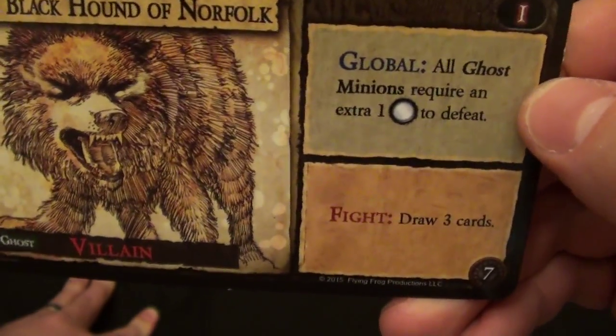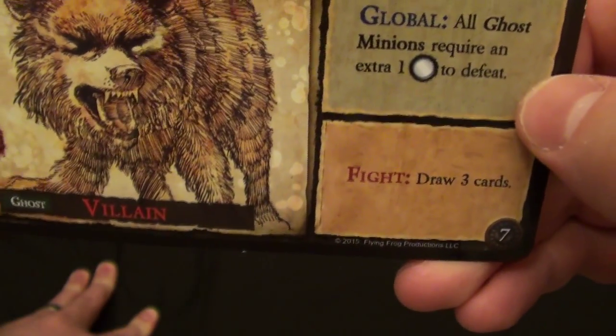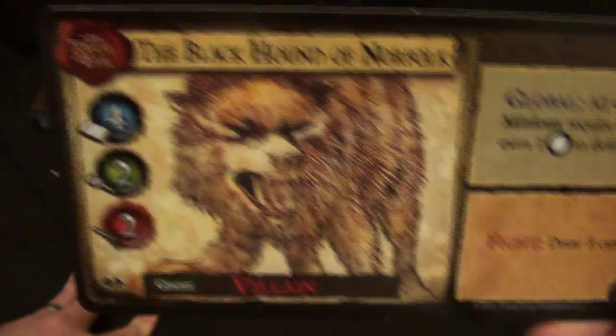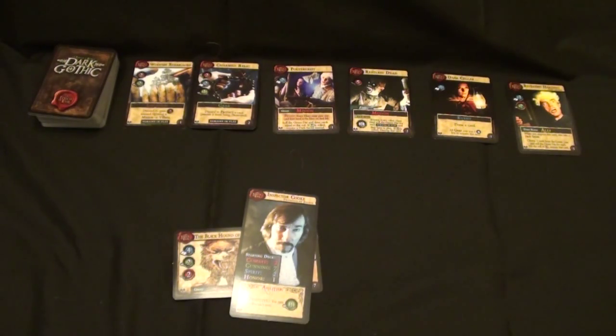Many villains have a global effect — in this case he's helping the ghost minions, and when you fight them, a particular event triggers. In this case, you'll get to draw some extra cards. If you defeat a villain, you place the villain card under your hero, and at the end of the game you'll count those victory points toward your score.